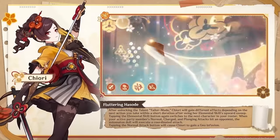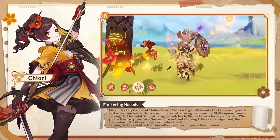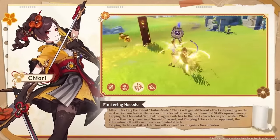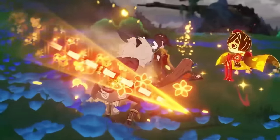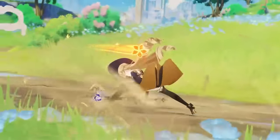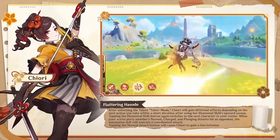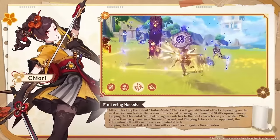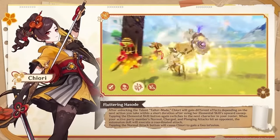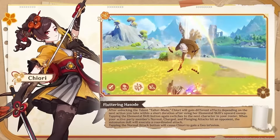Unfortunately, there are no damage numbers visible in the footage, but from the animation alone, I think the moment you unleash the burst, it will be like one of these big one-time high-damage number bursts. The burst also provides different possible effects based on what you do after using her elemental skill's upward sweep. If you unleash the burst, do the upward sweep, and then tap the elemental skill button again, it will automatically switch to the next character in your party. Since you can adjust the angle of your elemental skill, you could dash upwards, tap the skill again, switch to your next character midair, and do a plunging attack — that could be potentially really interesting.